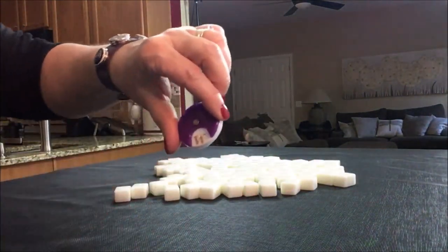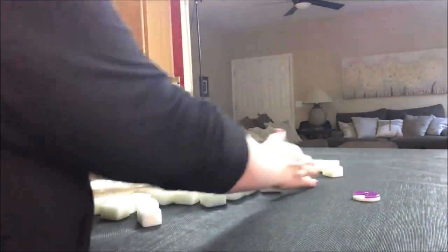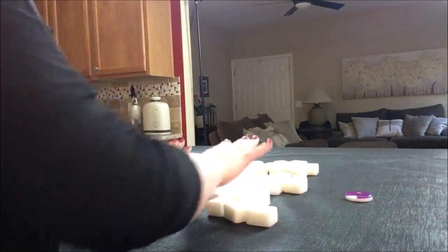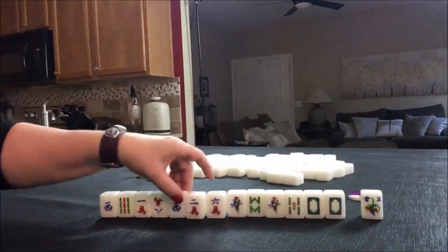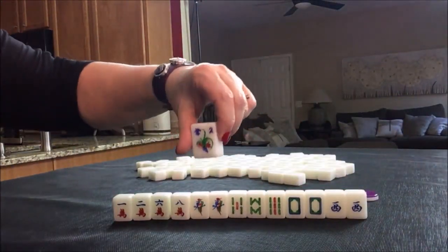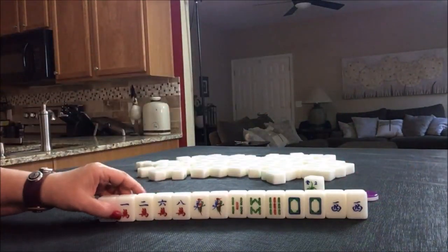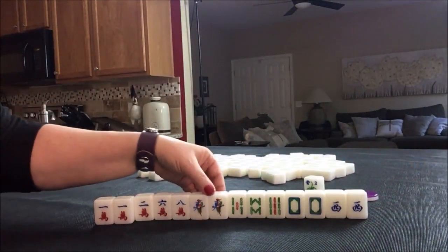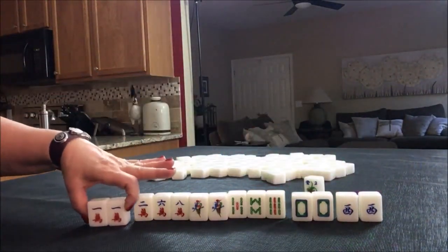Okay, we're going to go on to the next one. This time we're on west round. We got a two flower — we're east, so we're not going to get score for that. Pair, pair, pair, pair, pair — I would play all Pung, all three of a kind.